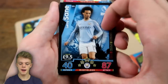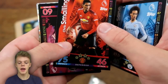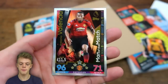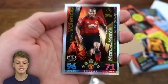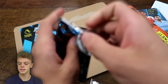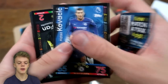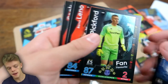Next up we've got Leroy Sané — he's now got 87 on attack for Manchester City, well deserved after last season. Chris Smalling with 75 on defense, Steven Ward, Michail Antonio, Nathan Redmond, another free digital pack, Pascal Gross star player, and Antonio Valencia — our first Man of the Match card in this new collection! He's got 96 on defense and an 11.5 million pound value — a pretty good defender for Manchester United.